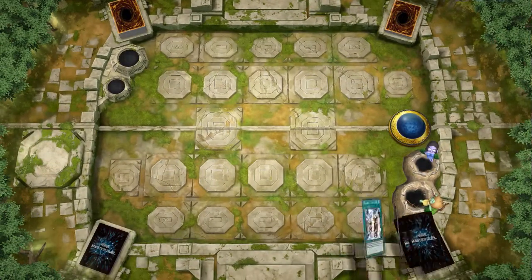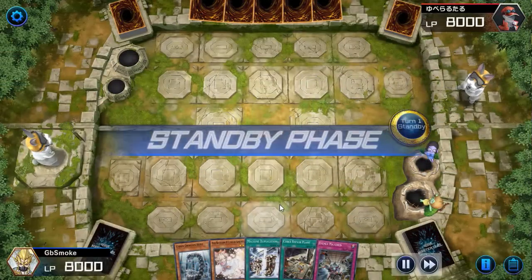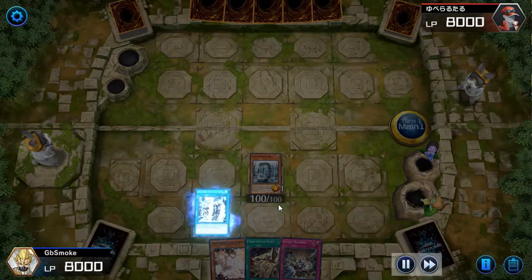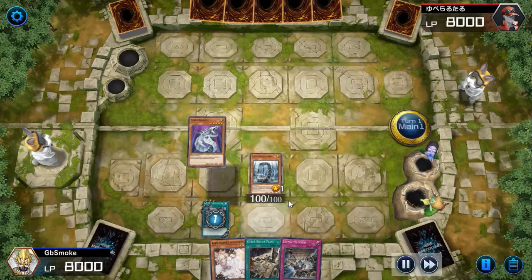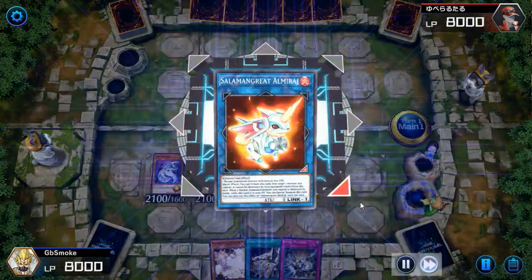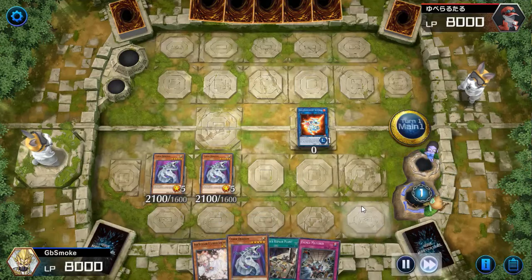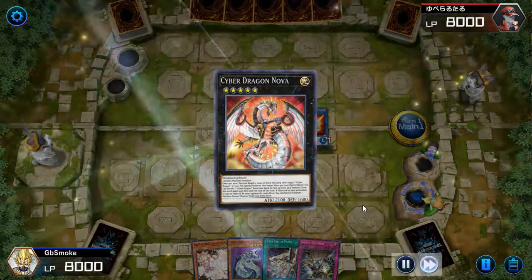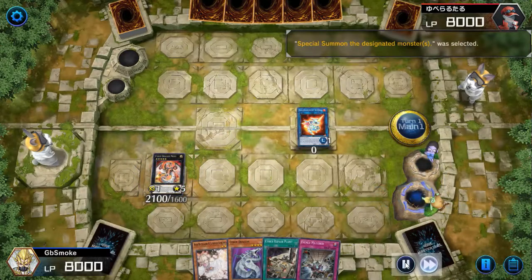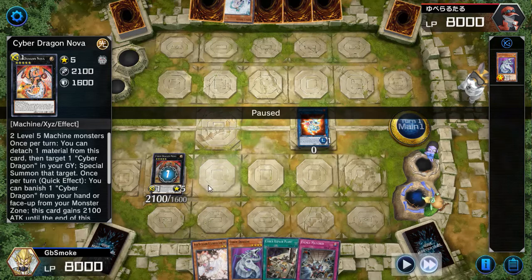Here we go in the first replay. Starting with our opening, it looks pretty good. We're actually going first in this replay because my opponent won the coin flip and decided to go second. We open with Hertz into Machine Dupe, go into Almirage, and get Hertz to switch out another Cyber Dragon. Then we make Nova and use the ability to bring out Cyber Dragon. But my opponent makes a weird play and Veilers my Cyber Dragon Nova.